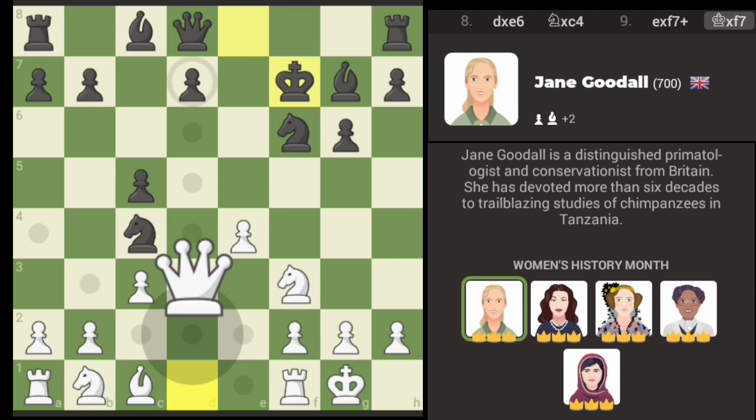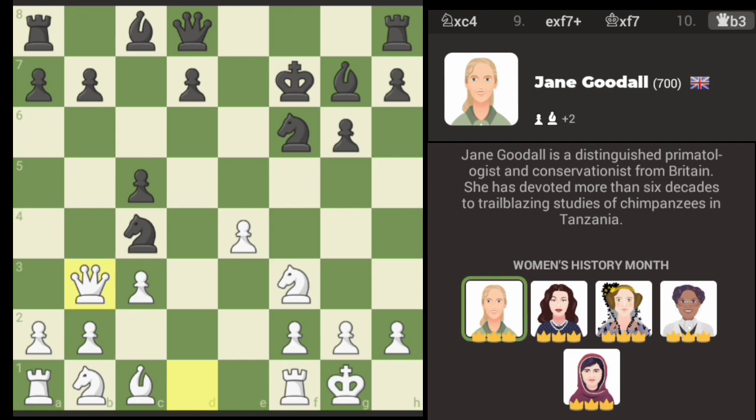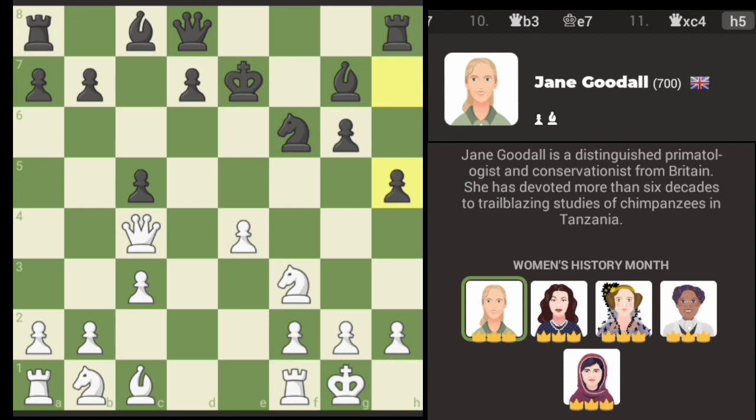Now I could just pin the knight — if they push the pawn out I could take, although my queen could be in trouble. Or they move the king and we get the knight there. We have another check available here, but I think some development might be better because it gives us more options. If we pin the knight here we could move the pawn and press that way, and that should win material. We've also got the check option with the queen.